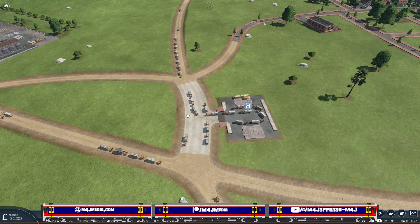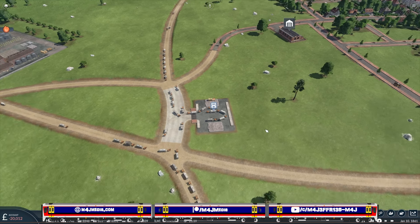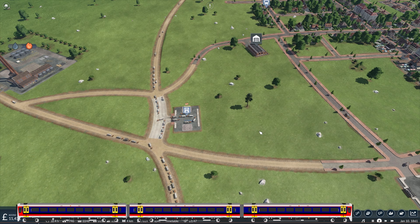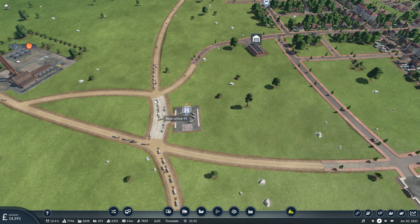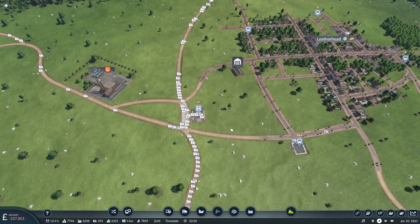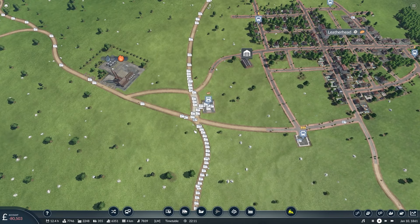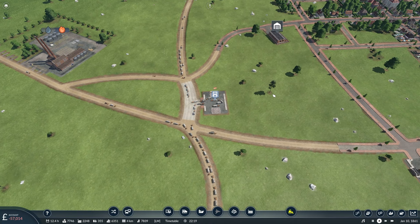What if I built another stop on the inside? No, that wouldn't work. What we need is vehicles to go in one way and out the other. Is there a way to do that? I guess if I moved the stop over here and had all the vehicles come down this way and in, then through and out again. But then you've got the problem of the junction over here becoming bad. The other option is separate stops — one here, one here — and it will teleport from one to the other. That might be what we end up having to do.